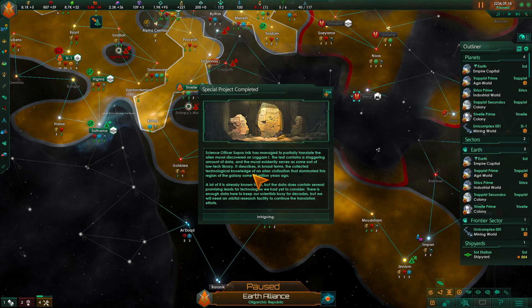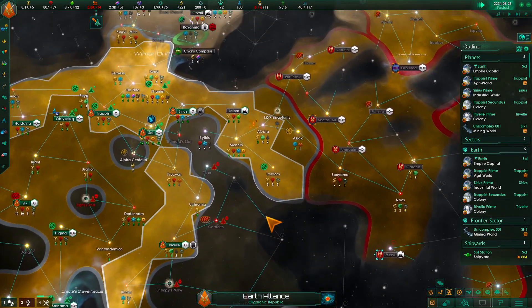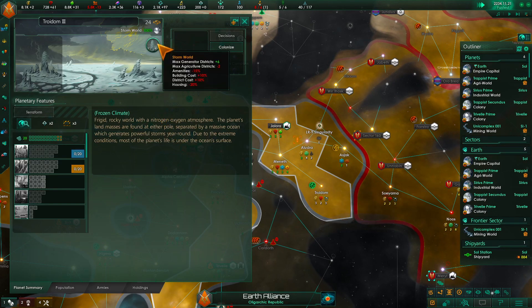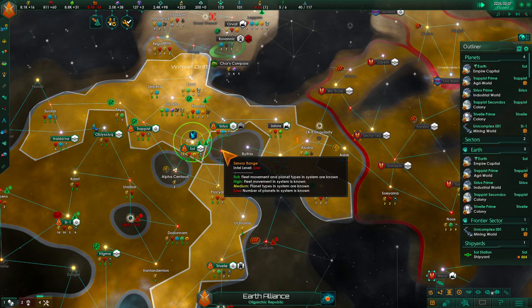Special project complete. We've translated the Alien Mural — it's plus two to all three of those. Scornworld. Generator districts — oh, that's definitely going to be an energy one. And it's a 24, even better.